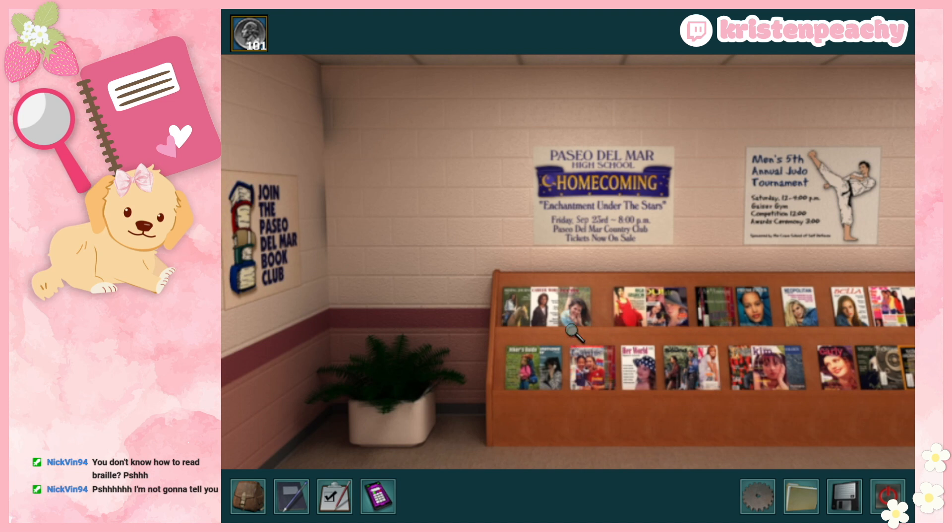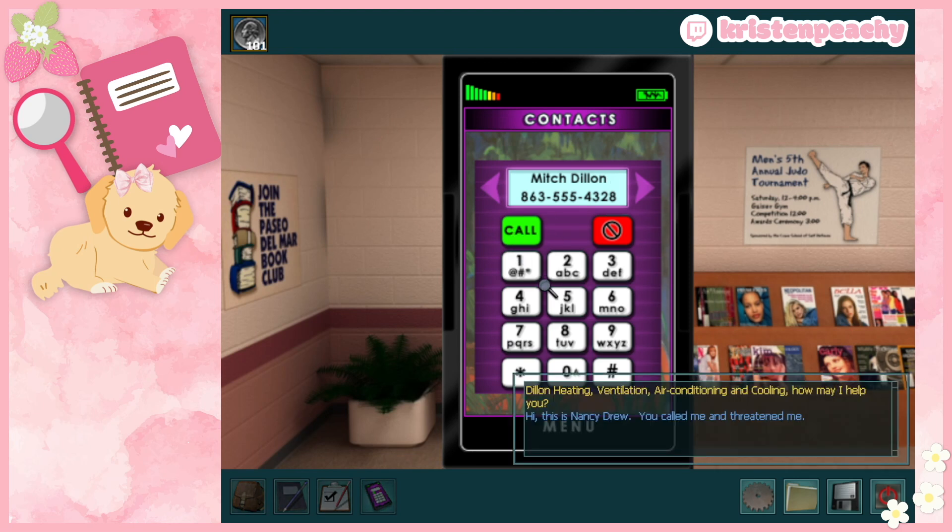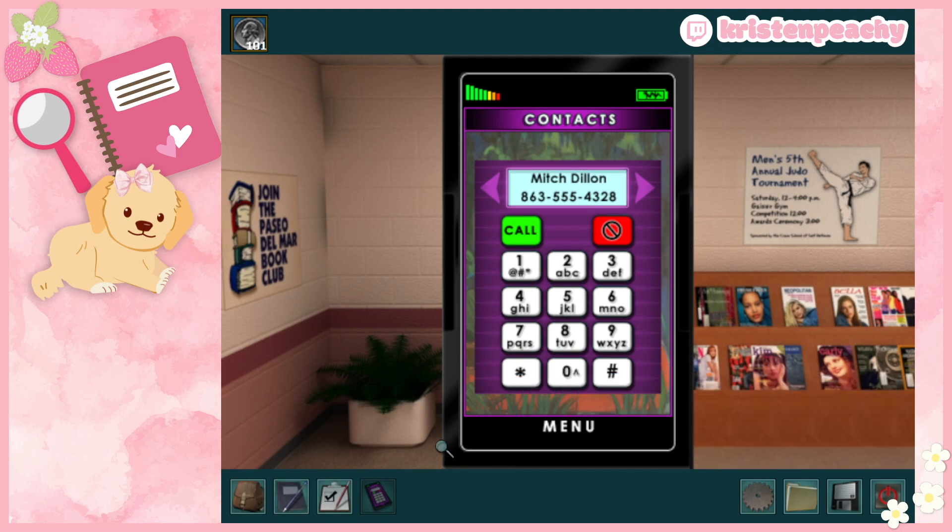The caller ID says Mitch Dylan and the number was saved to our phone. I call him back: 'Mitch Dylan, still in heating, ventilation, air conditioning and cooling — how may I help you?' 'Hi, this is Nancy Drew — you called me and threatened me.' 'No I didn't.' He threatens us again. 'I'm not going to play this game with you.' Hated that. Should we call Ned?